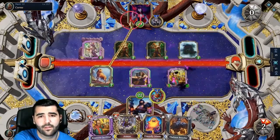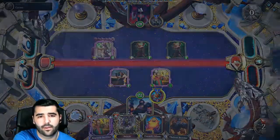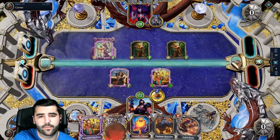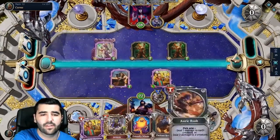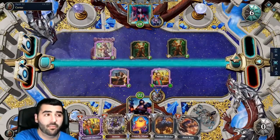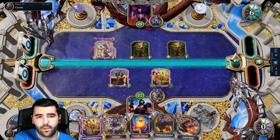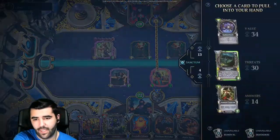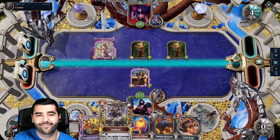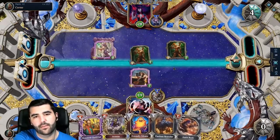We'll get rid of this one, then we'll go face. Then we'll get the Auric Rush. Then we'll do this. At least he buffs everything once, and we can do that next turn. It's gonna — if he kills this, maybe — depends on which rune he got. If he got the deal 3 damage, that's pretty stupid. Of course he got the deal 3 damage. So we can do Auric Rush plus an AS — that works.